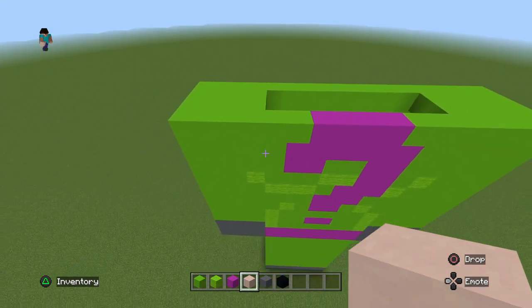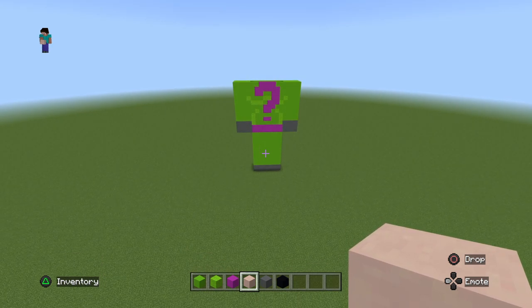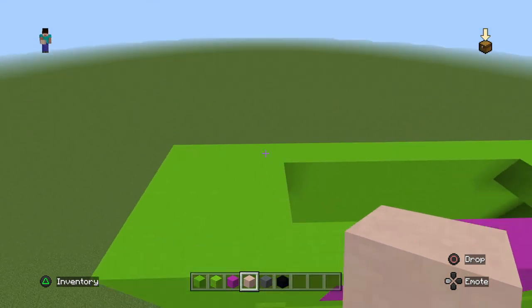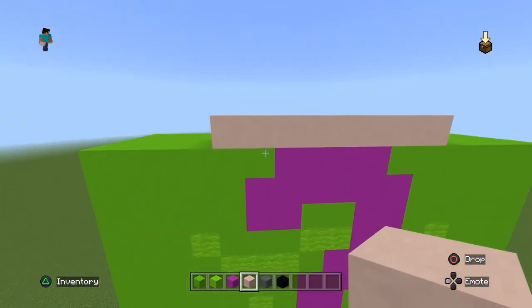The head is what really makes the statue for me — if the head doesn't look right then I think the whole thing doesn't look right. Get your white terracotta and come to where the body is and just place one, two, three, four, five, six, seven, eight like that.